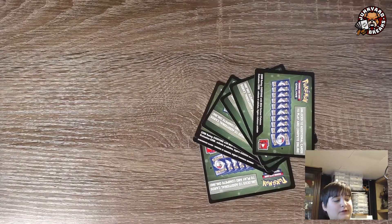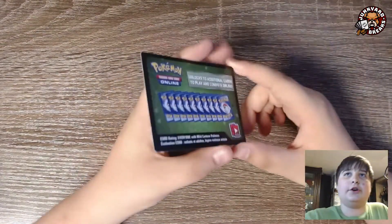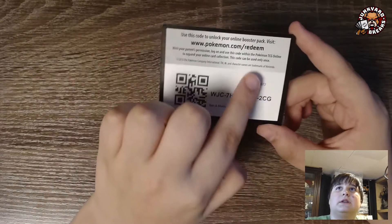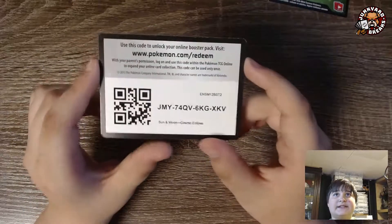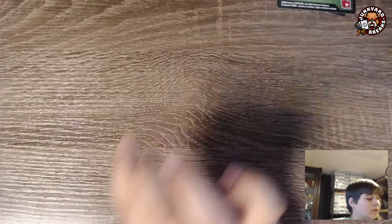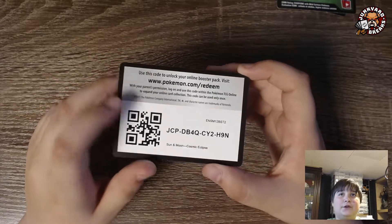We're gonna start with the first QR code. Here we are — this is the first card. If you do want to redeem it, you can literally go right there. There's the first one. The second one. There you go. The third code — if you do want to use them, go here. I'm not exactly sure what they give you, but yeah.